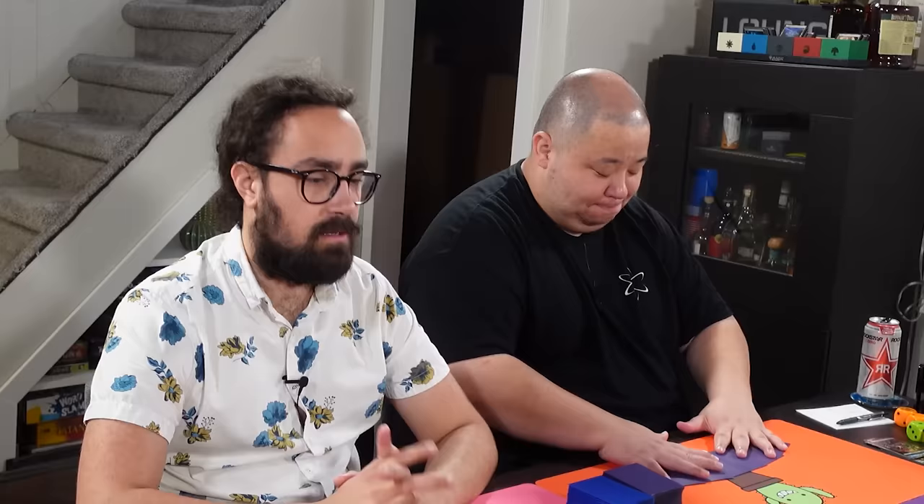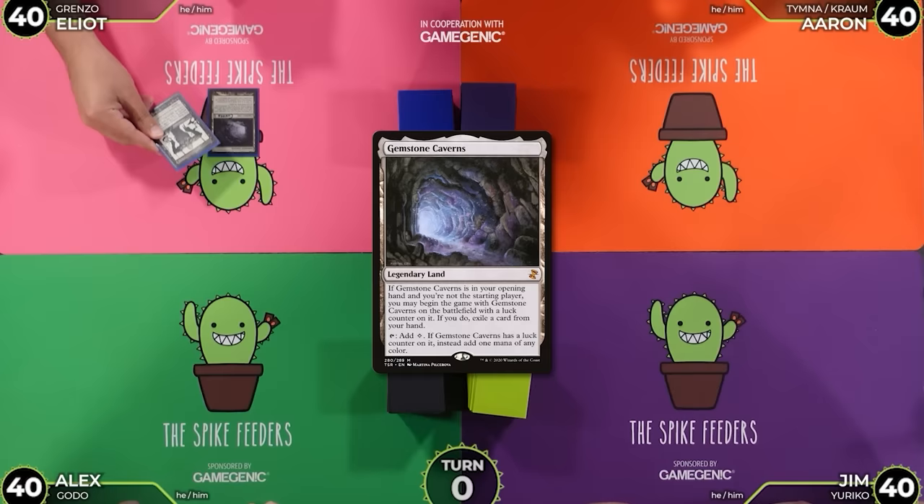Okay, we're keeping this train rolling — there's no brakes on this train. We're shuffled up, playing the same decks, different turn order this time. I won the die roll so I'm going first. Does anybody have any pregame effects? Somebody does — it's me! I've got a Gemstone Caverns.